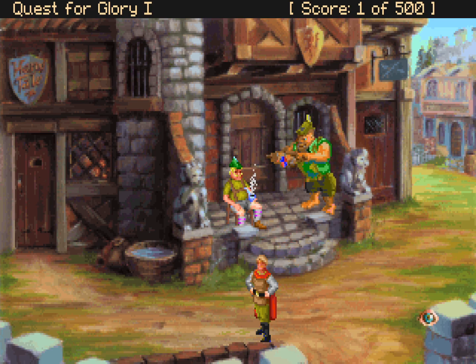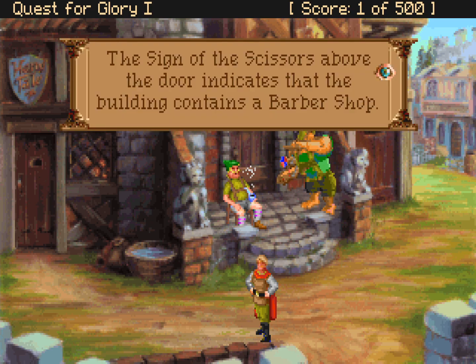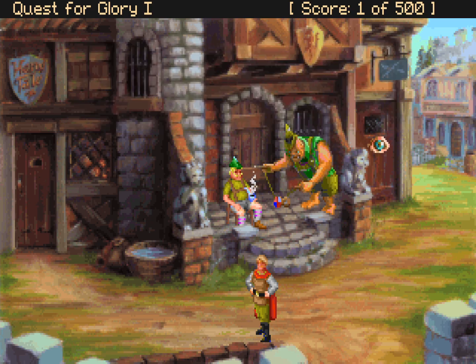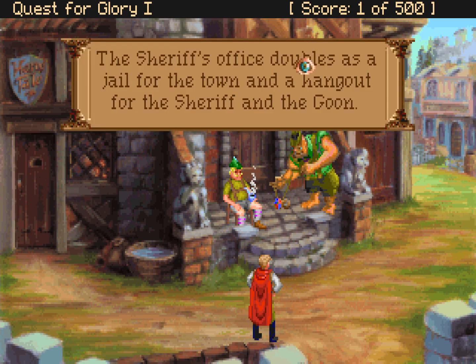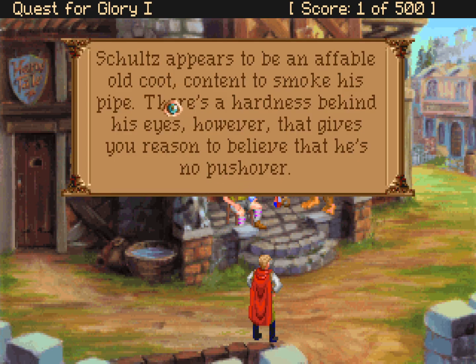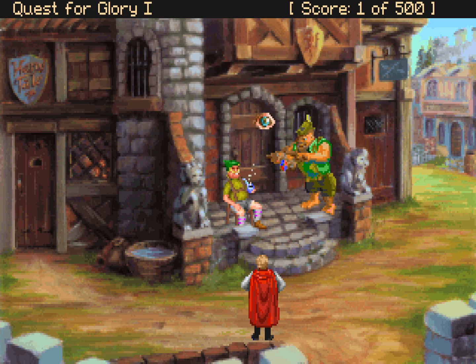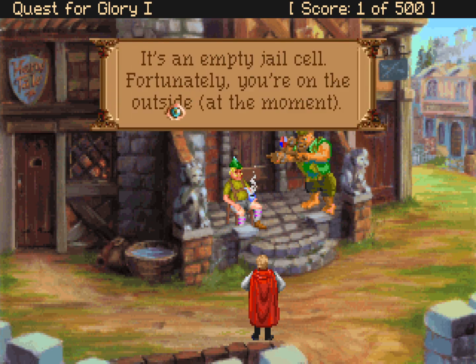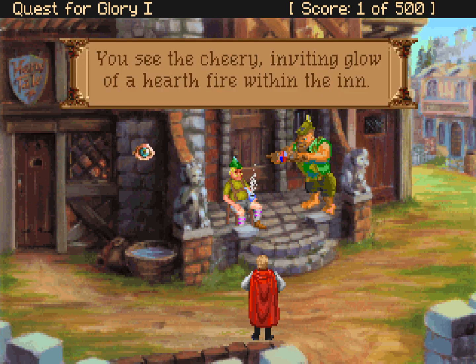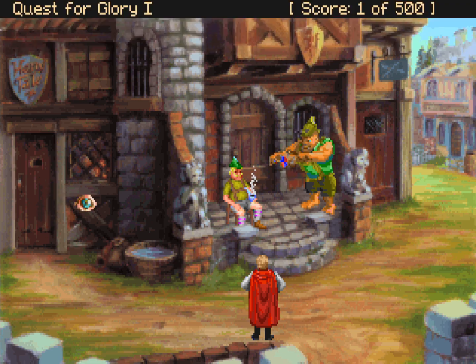We are going to do the typical point-and-click adventure game thing of looking at everything. The handsome statue seems to be watching you. This ugly statue seems to be watching you. A sign of the scissors above the door indicates that the building contains a barber's shop. There's a sign on the door that says 'Out to lunch!' The sheriff's office doubles as a jail for the town, and a hangout for the sheriff and the goon. You see a cheery inviting glow of a hearth fire within the inn. The sign reads 'Hero's Tale Inn.' Also, that's the way further into town.